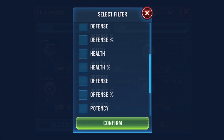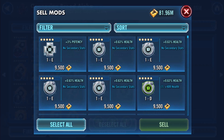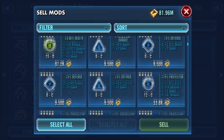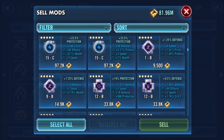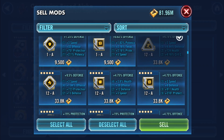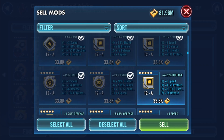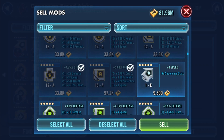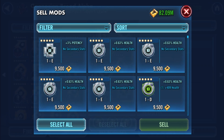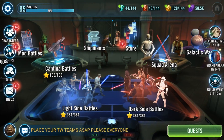Mod storage becomes a massive problem quickly. While you can store mods on characters you don't use often, the most important way to free up space is to sell mods. I sell any mod without speed on, or yellows that have 5 speed or less. You may also want to sell purples with less than 5 speed, as these are pretty useless. If you need help sorting through your mods, swgoh.gg has some really nice tools for doing this.